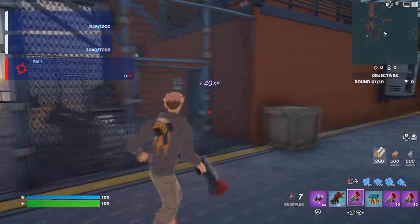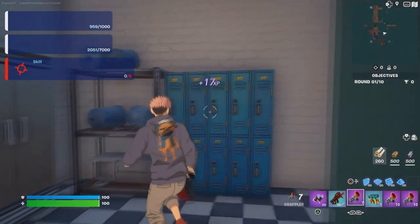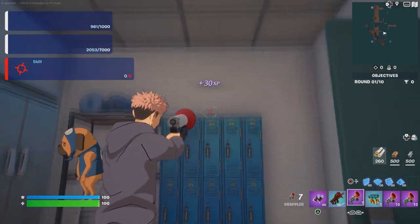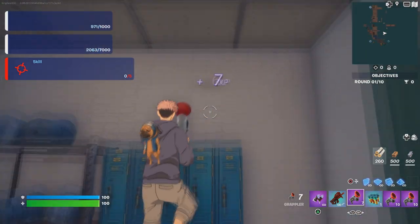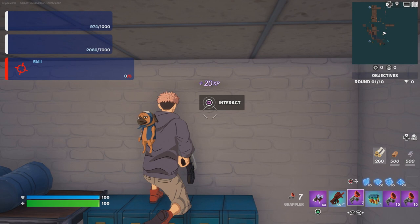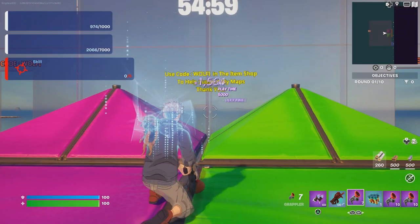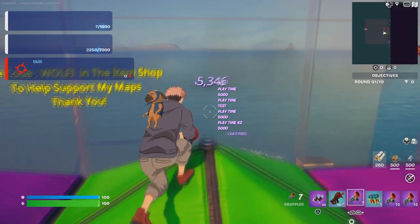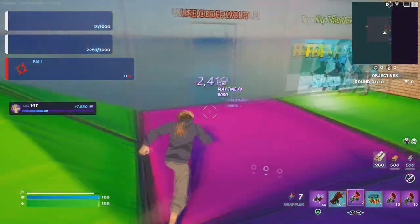Walk over here, you can jump, then open this door and the next door — which should be in the kitchen. There should be some lockers here. Jump on top of the lockers, crouch, and there should be another interact button. Interact with it to get even more XP — you can actually get way more than me.